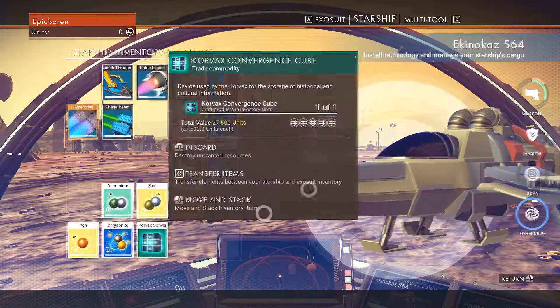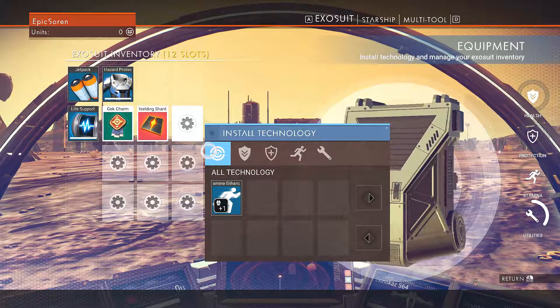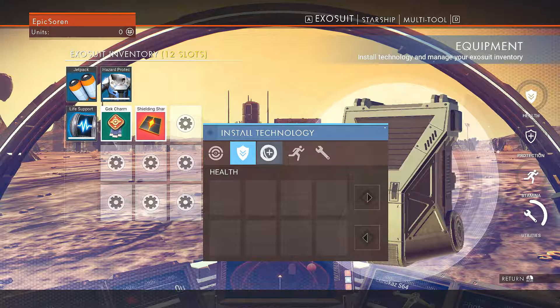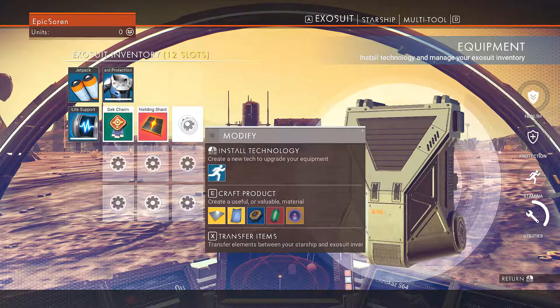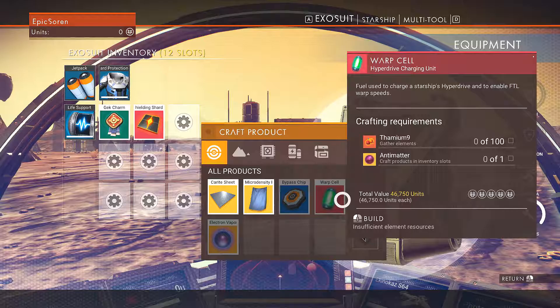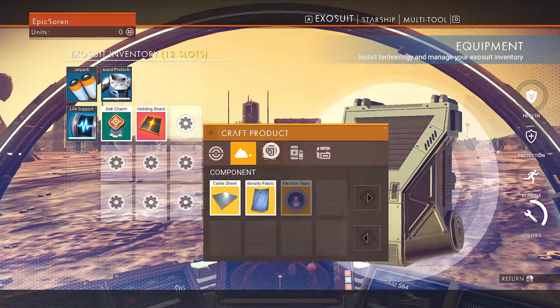Do I have the ability to craft a warp cell by any chance? We need Thaumium-9 and antimatter. Craft products and inventory slots. How do we craft antimatter though?